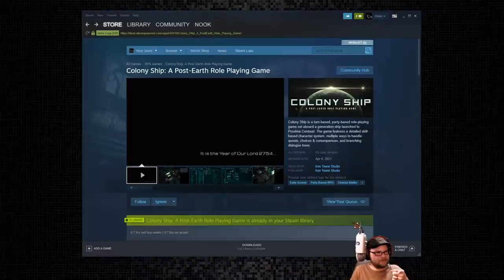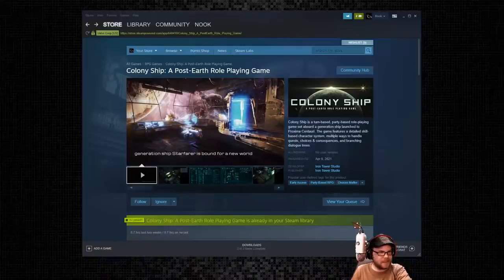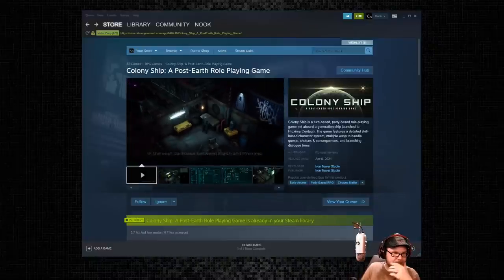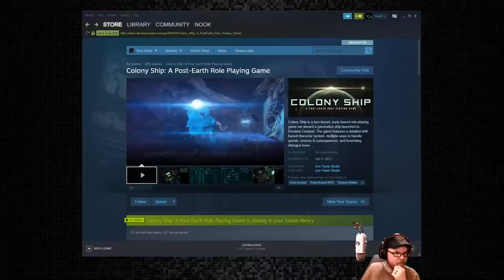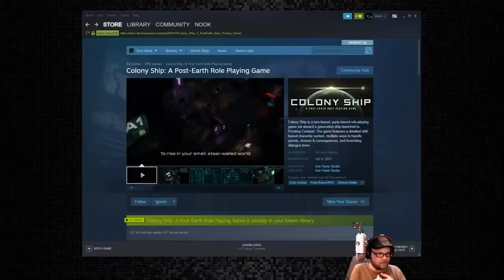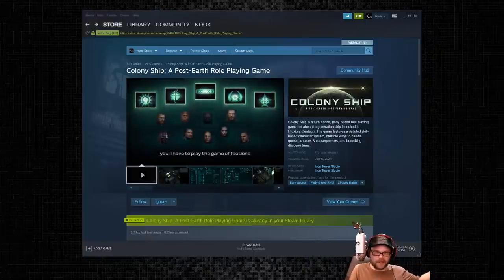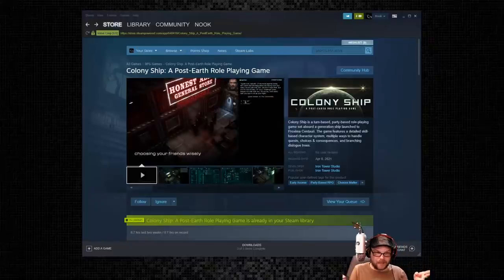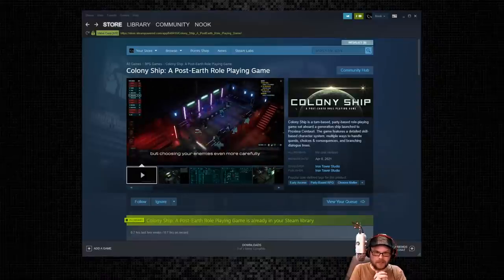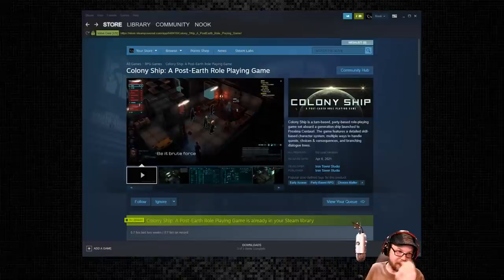Iron Tower Studio also made Dungeon Rats. I played that one as well. The game is coming out tomorrow, technically, in Early Access. The developer's tips mentioned three party members available: Evans, which we could have gotten; Jed, if we'd asked Whiskey Jack for some work; and Faith, the sneaky one, who's apparently at Earl's location. So there are three companions available in the Early Access content.